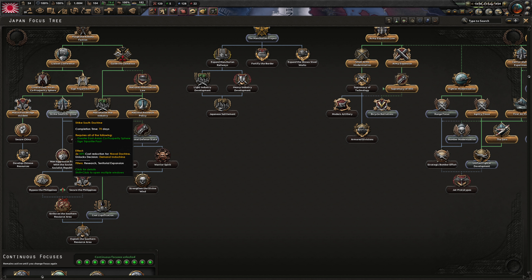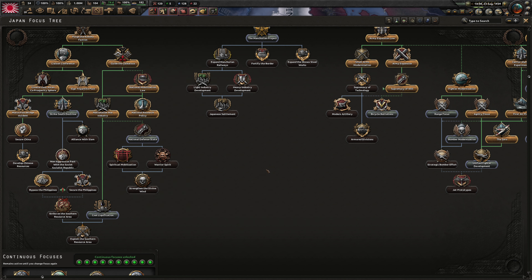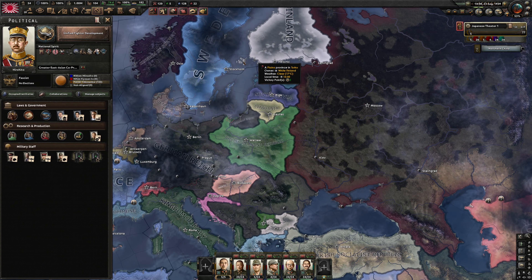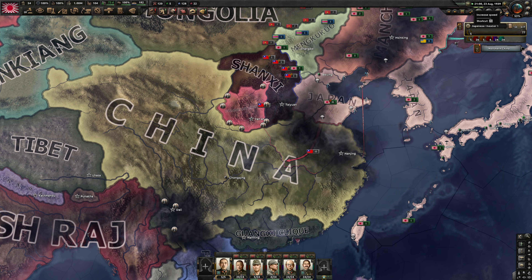Strike South doctrine: cost reduction for naval doctrine, unlocks decision to demand Indochina. Though rich, China does not possess all the resources we require. Let's do this when we get our Marine Corps and Navy ready. For too long have we had separate development of aviation between the Army and Navy — we must unify these programs for uniformity and better use of limited research resources.